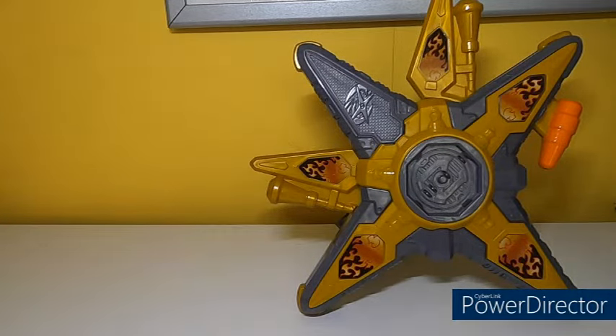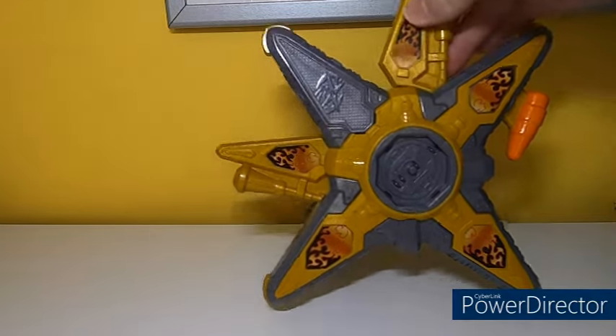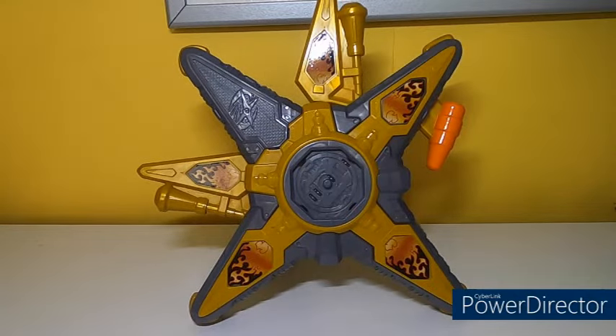The Gold Ninja Battle Morpher appeared in, I think, episode eight. This thing is a monstrosity. So it appeared in episode eight — there wasn't even a considerable episode gap, which to be fair is how it should have happened.